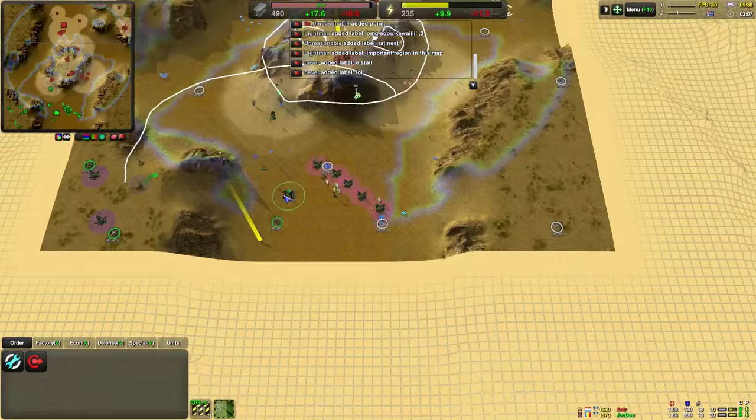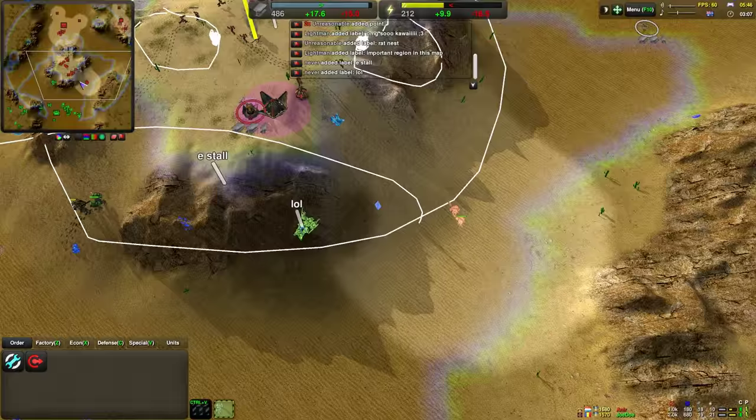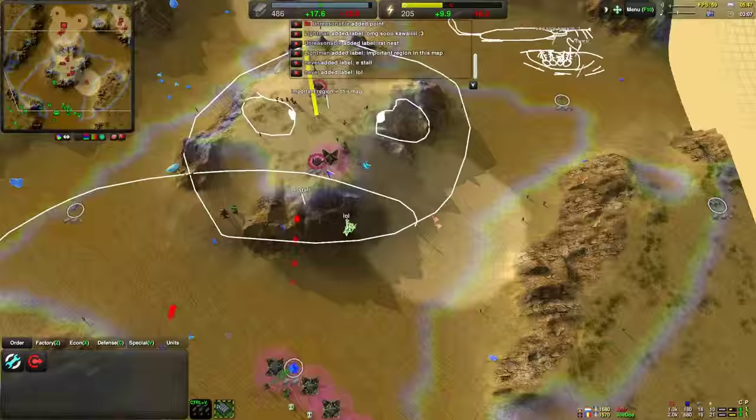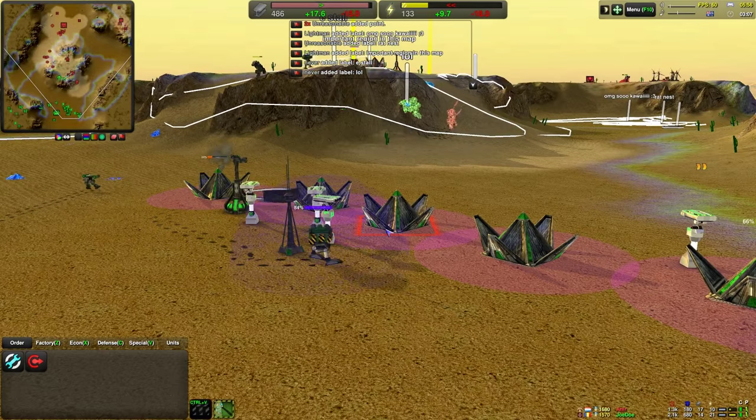Very good placement by Joe Doe. You might notice as well - they can just barely reach over the solar collectors. Something I don't normally do - I don't normally put them behind solar collectors myself, just because they don't reach over them as high as the LLTs do. Though Lotuses can just barely reach over them.